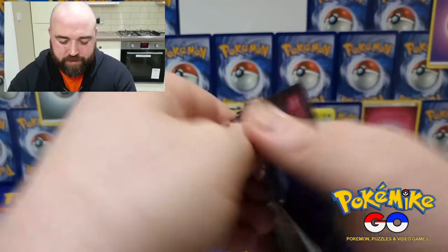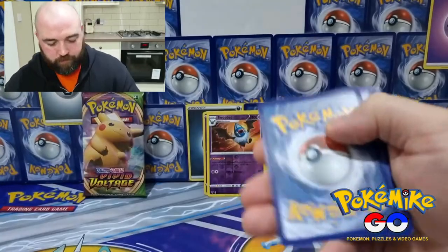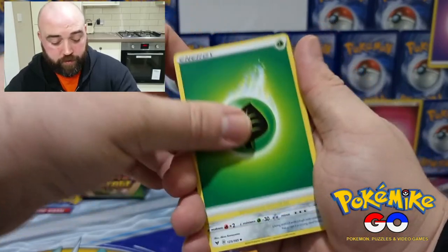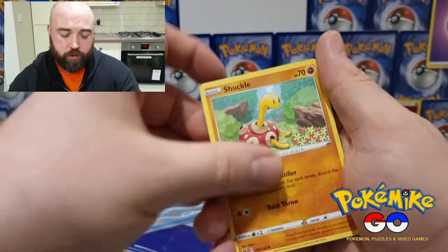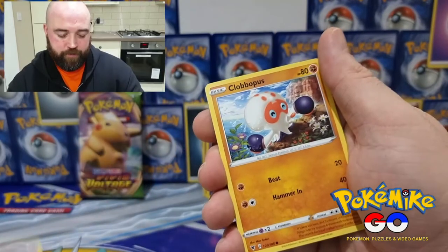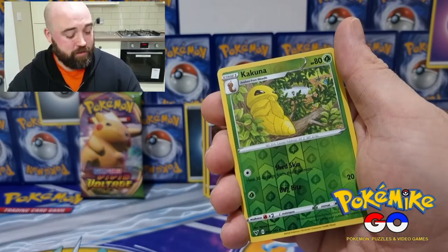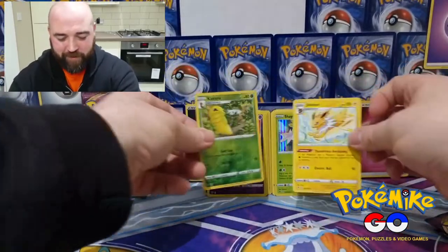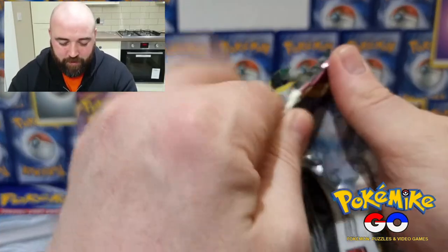Alright, we've got four packs left guys, so let's just smash through these. We've got a lot of Leaf Energies today. Galarian Stunfisk, Coating Energy, Reshiram, Drillbur, Wailmer, Cottonee, Clobbopus, Electrike, Kakuna for the reverse holo. A Jolteon! We accept Jolteons. Awesome, we're not doing too bad guys.